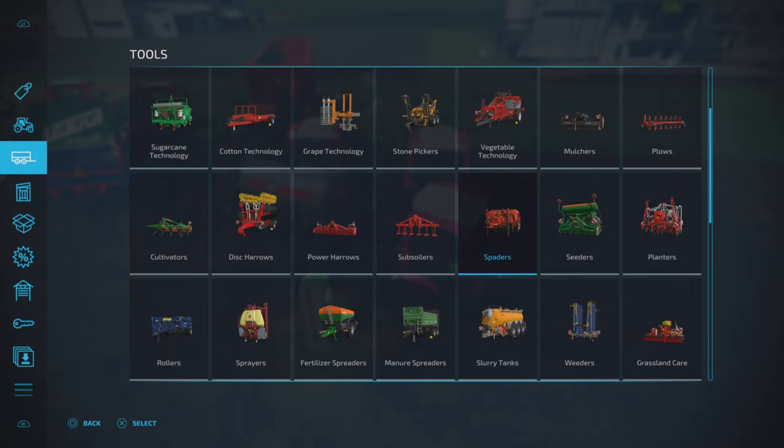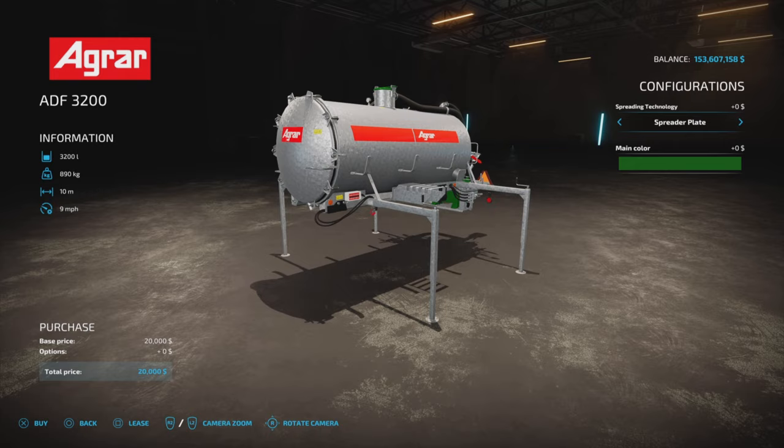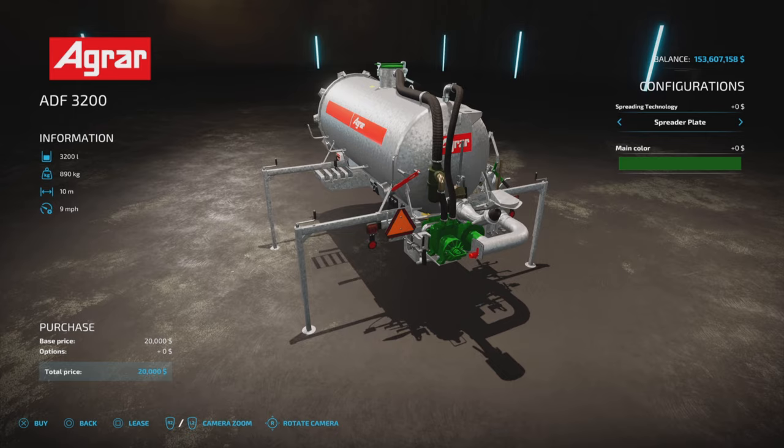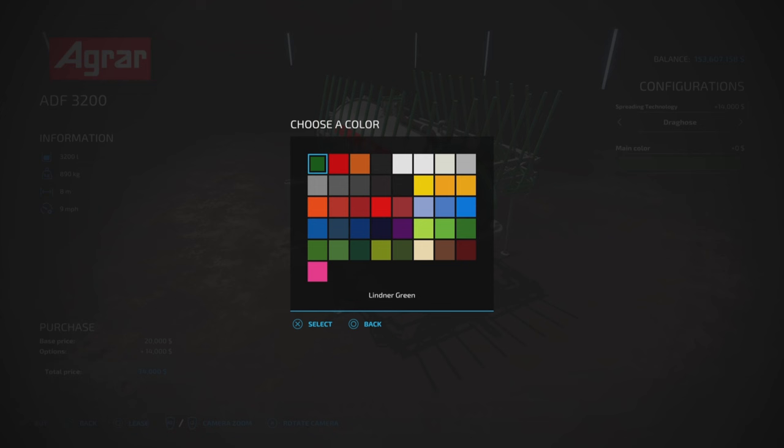Let's start with the slurry tanks, which I'm going to demonstrate right now. You'll find them under Slurry Tanks — there is just one: 3,200 liters, 5 to 10 meters spread width depending on the option, 9 miles per hour working speed, and it handles digestate and slurry.